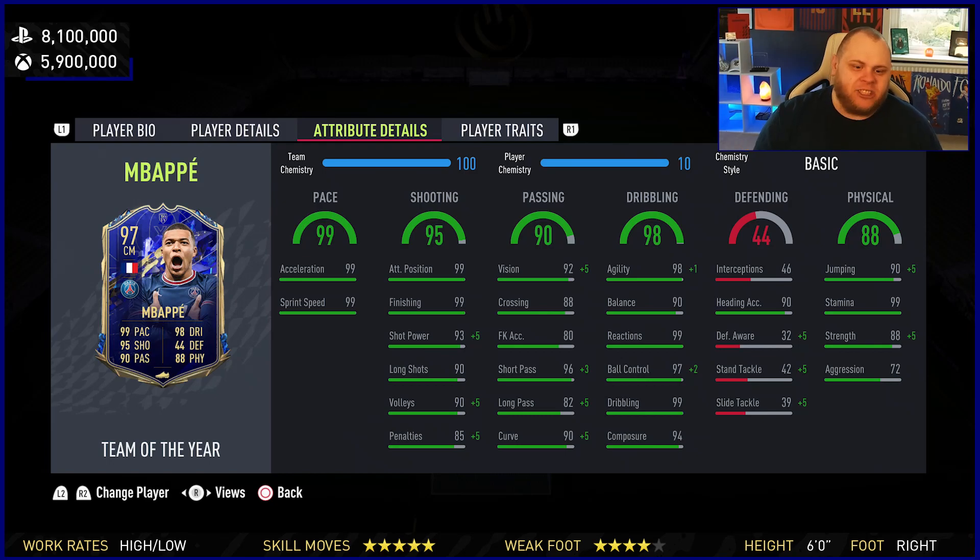On a 99 shield: acceleration 99, sprint speed 99. Shooting in second position, finishing at 99, 99. Not as many 99s as Messi, I just realized that. Stamina 99, reactions 99, dribbling 90.